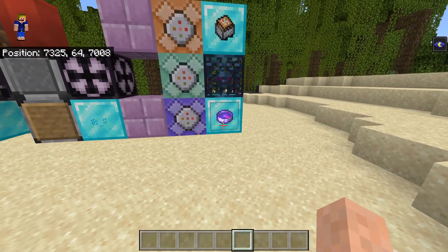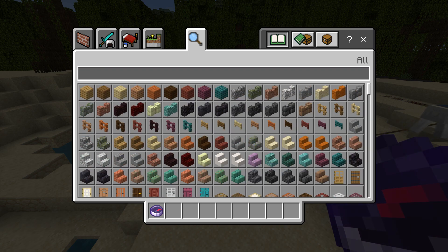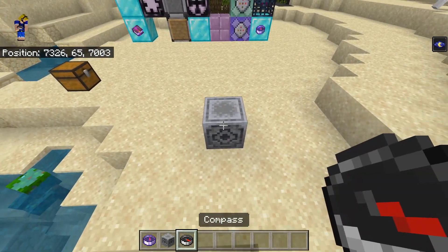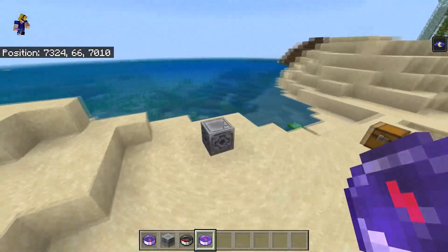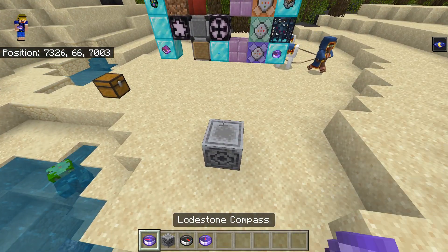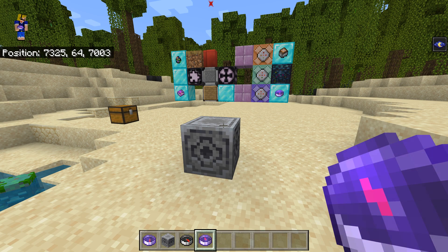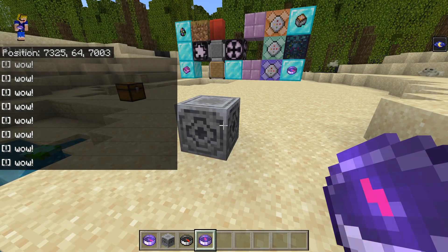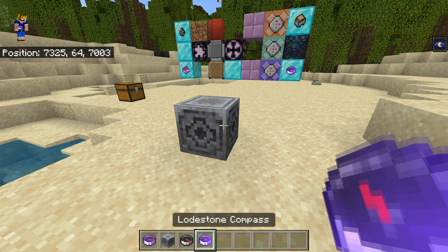Moving on to the lodestone compass. This is not available in the creative inventory. You make a lodestone using a netherite ingot, and if you grab a normal compass, place down the lodestone, and right-click it with the compass, that makes it a lodestone compass. It will always point towards that lodestone. Once you go into the nether, this compass stops pointing to the lodestone and just spins randomly — but if you place a lodestone in another dimension like the nether or the end and right-click it with a compass, it will work in that dimension. It's quite useful for finding your way back to your nether portal.